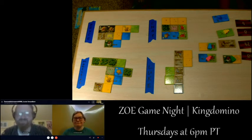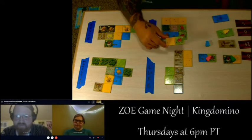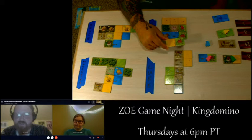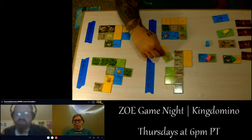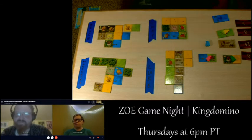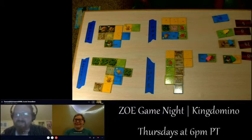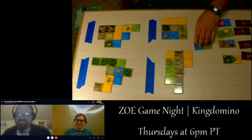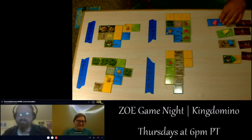Chat places matching pasture lands on top, rotating to slot it in, then chooses the swamp tile. Chat's tile selections have been really on point throughout the game. The next row: forest-forest no crowns, water-water no crowns, plains-forest one crown on the forest, and caves with three crowns and plains.